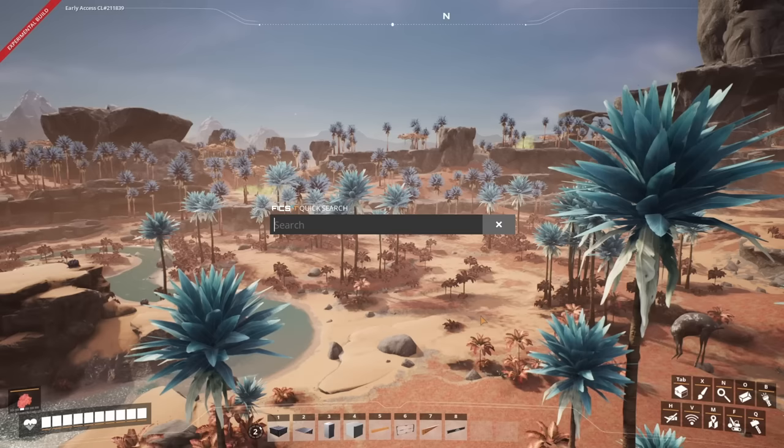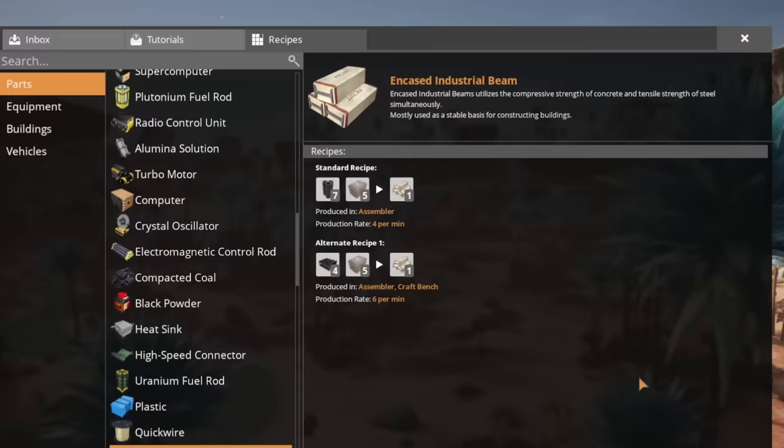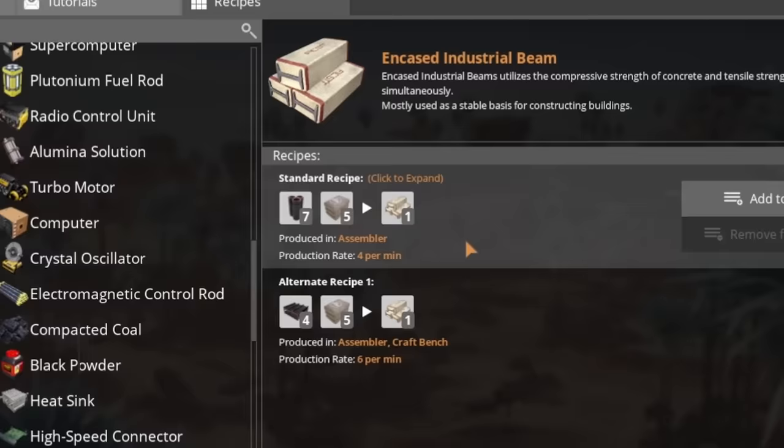I'm going to pick a goal, and I think the item we want to produce should be something like encased industrial beams. Next, we need to work out how many of them we want to produce and choose which recipe we use. But first, once you have your goal, look up what kind of production you're going to need.